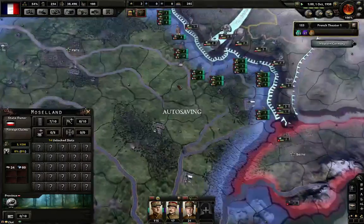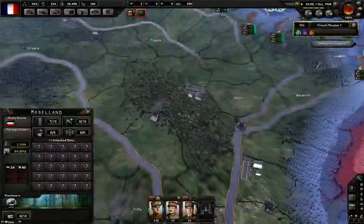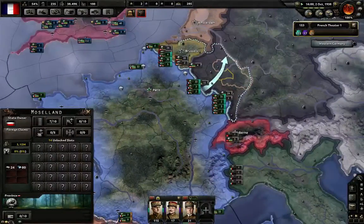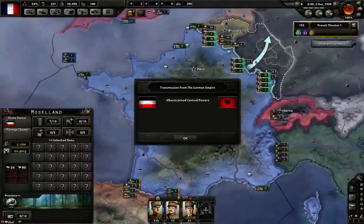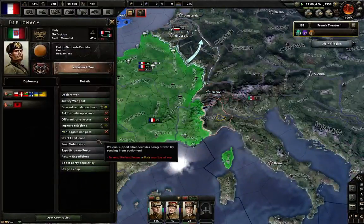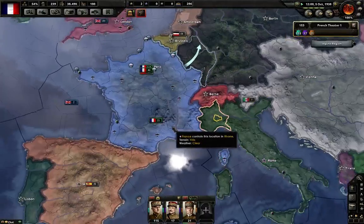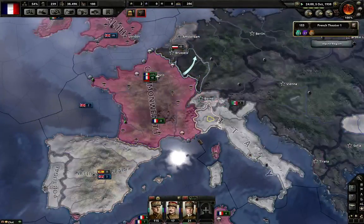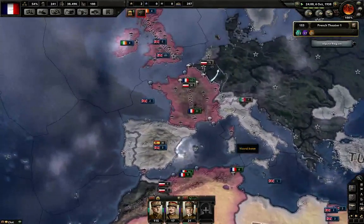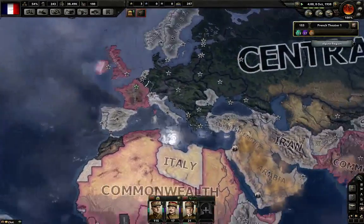Right now he only has one place to go, and that's towards me. I made a huge mistake not going fascist. He's just adding people because I can't really add anybody — I joined the faction, I'm not the leader. I'm hoping the British start adding people, which doesn't seem like they are.